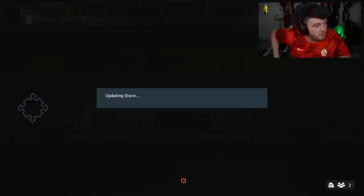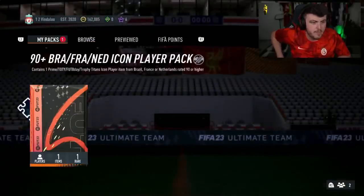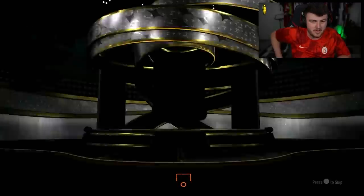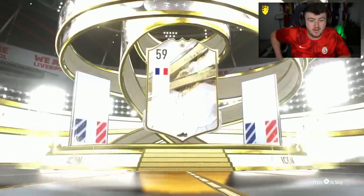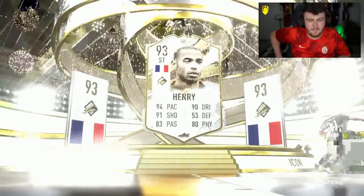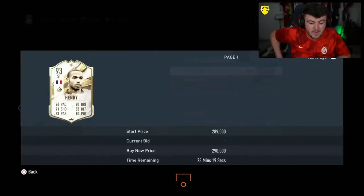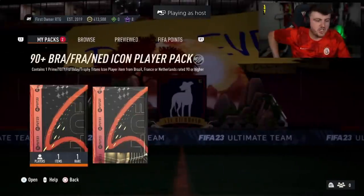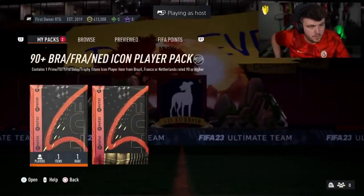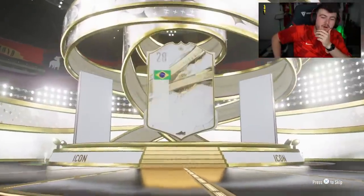We've still packed nothing other than Primes. I think we've opened about 10 packs so far because I did two on my account. Nothing to show for it but Primes. Henri's all right though — when Henri first came out he was expensive and it was a decent card. Sadly I don't think he's got that hype anymore, but to me he still seems like a really good icon. Tardis Godchomp has got both of them to open now — he's got the Bates and Badge to bring the luck. Hopefully still on the Prime train.